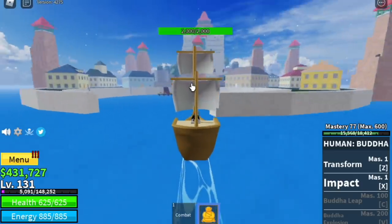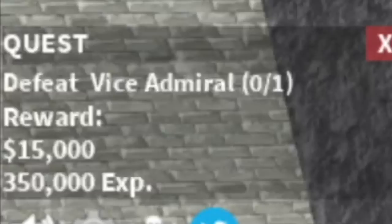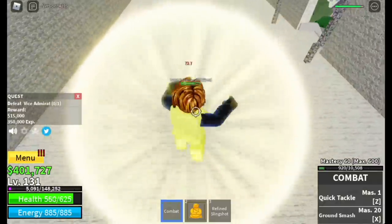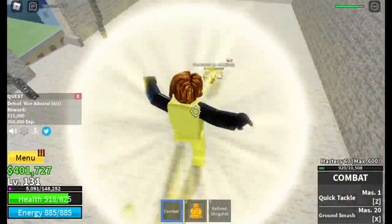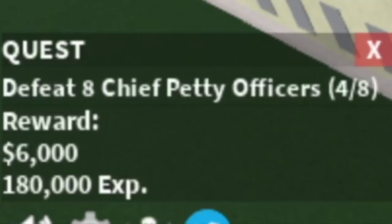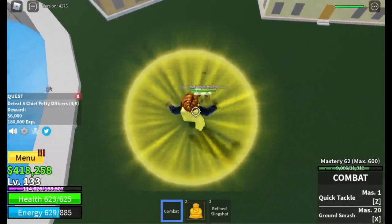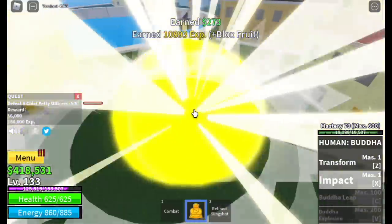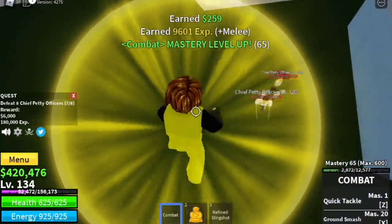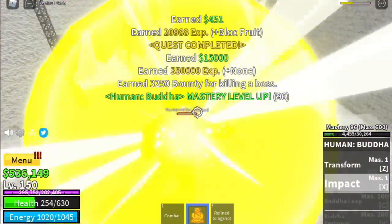At level 130, we can now proceed to the next island: the Marine Fortress. We start here at 130 because I love defeating the Vice Admiral. How do you defeat him? Just keep on punching and dodge to the side, moving sideways. After defeating him, we're gonna defeat the petty officers. Because they're far apart, after defeating 2 you need to go to the other side of the island or wait for them to spawn. Go back to the Vice Admiral when it spawns.